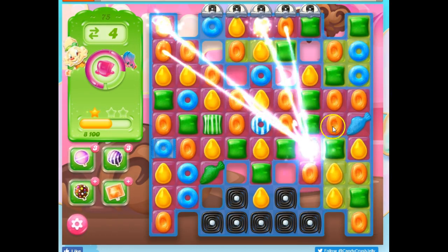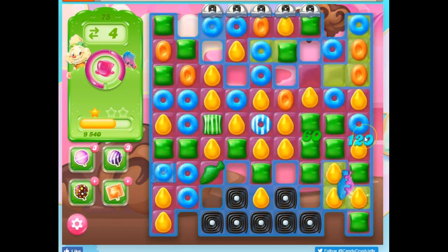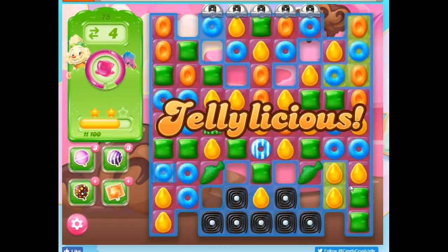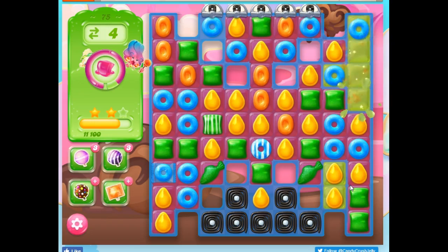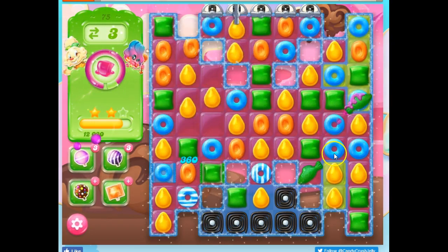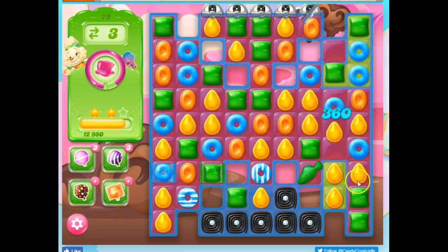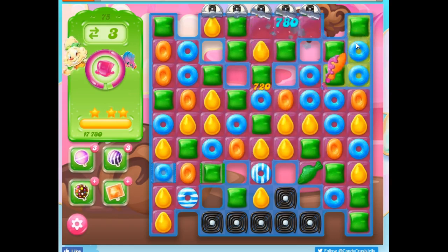I'm going to go ahead and do this before she has the opportunity to. I've only got four moves left on the board. But I've really cut down her ability to make moves here. What's she going to do? And now what am I going to do? I'm going to do this — going for those cascades. This area up here is tough to get to. If I can send fish, they should help.